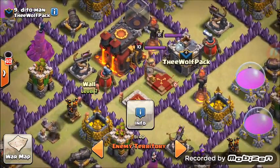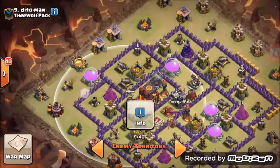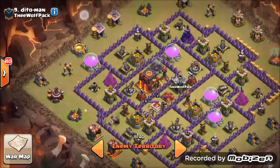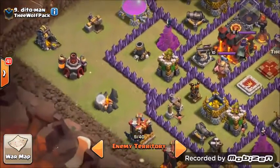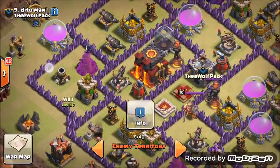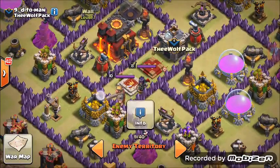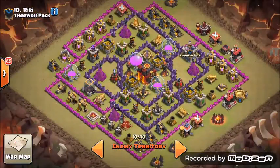Number nine: open up this compartment — between the Expo and the air defense put four earthquakes to open up this entire compartment. One golem here, two golems here, third golem here, wizards, wall breakers: one, two, three, four, five, six. Fourth golem here. BK, AQ, PEKKA, two witches, a few wizards behind. Rage here, freeze this when it's time, rage here in the center right where the Town Hall is, poison as necessary for skeletons.